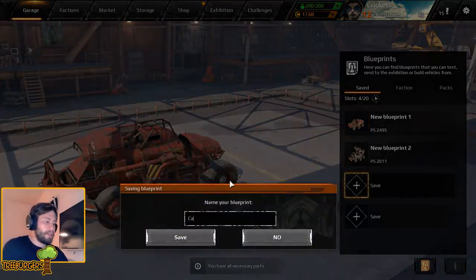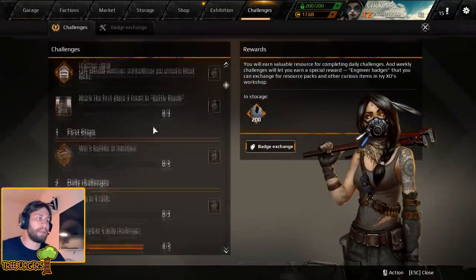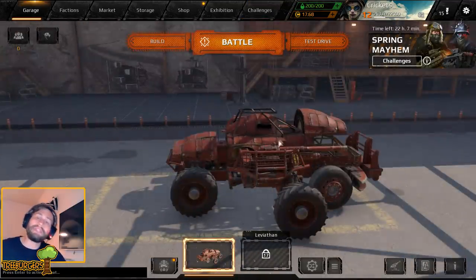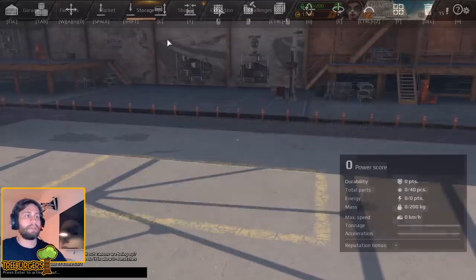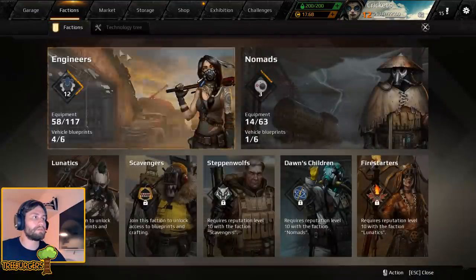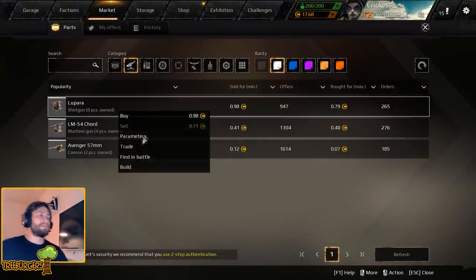Let's go ahead and save that - call it the Cannon. The reason we want to make all of these builds is because we need three builds ready. In these daily missions, today's was win five battles using a machine gun, rapid fire machine gun, minigun, or combat laser. But you can also get that for a cannon and for a shotgun, so we want to have a build ready for each so we can go and deal with our daily missions.